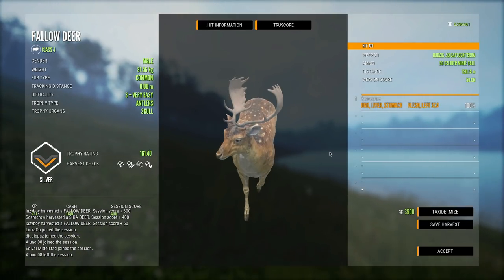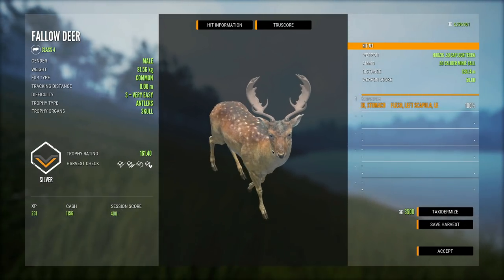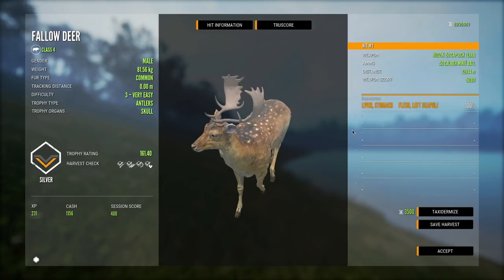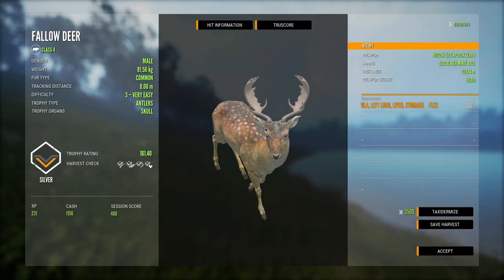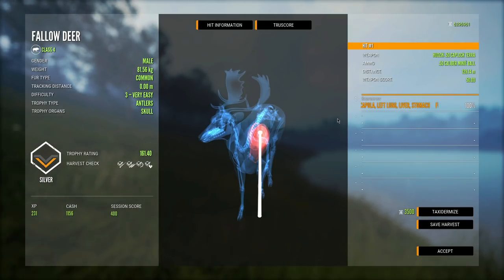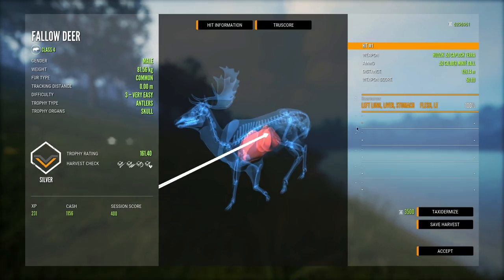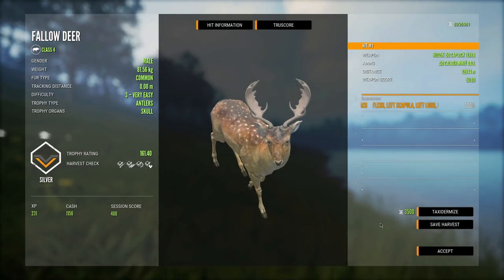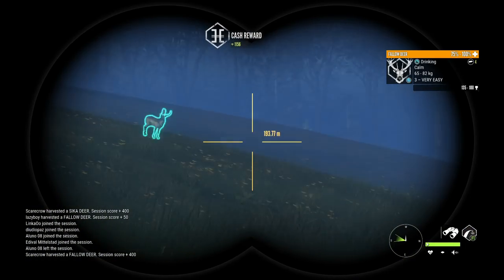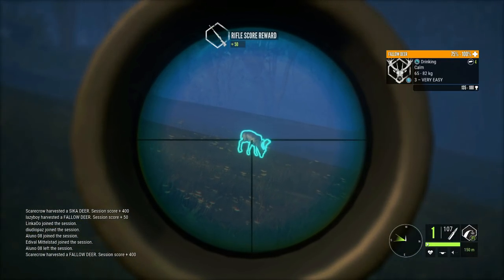The muzzleloader is just a powerhouse. I don't know why people don't use it as much as they should - I'm guilty of that too. It's such a great rifle to use on stuff, especially diamonds, because you pretty much know that at any angle it's going to penetrate through. We've got another fallow deer right there so we might as well go for round two.